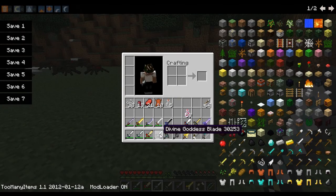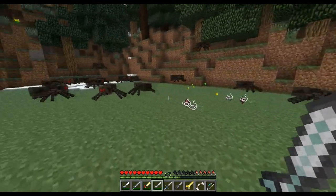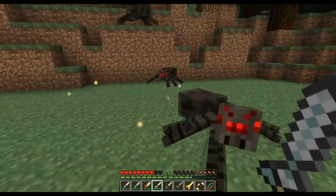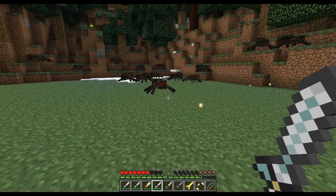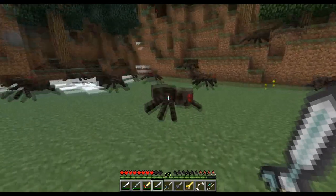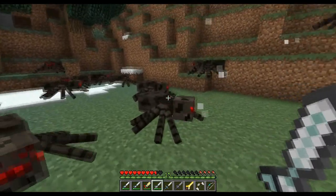Next we have the Divine Goddess Blade — this is stepping it up again. On top of all the other effects of the previous goddess blade, this also heals you. I'm getting down pretty low but it's still healing me like every two seconds or so — it heals half a heart every two to three seconds. Very, very effective sword.